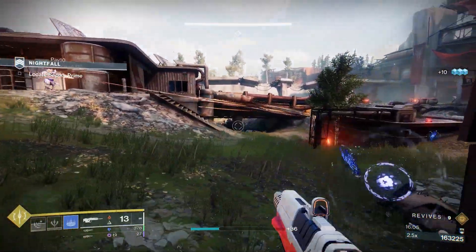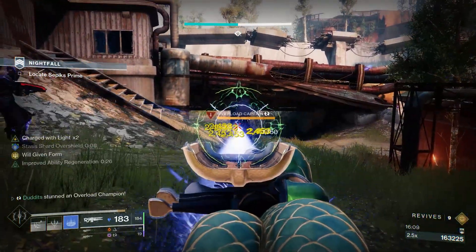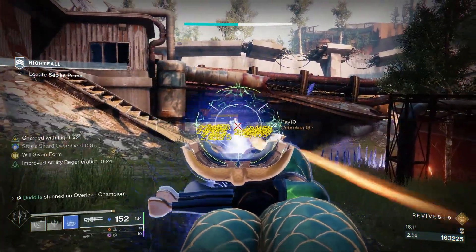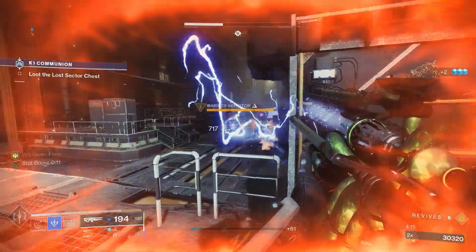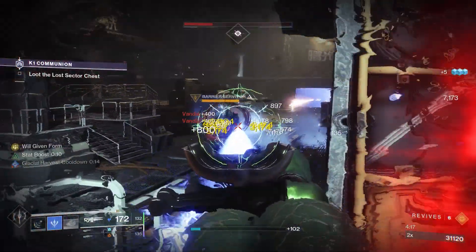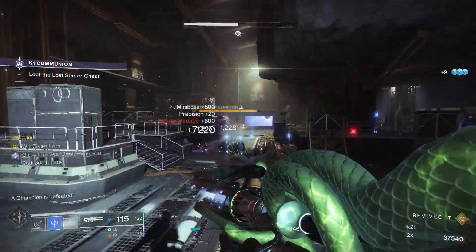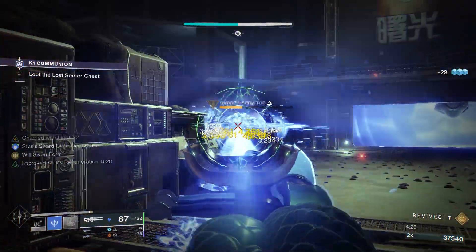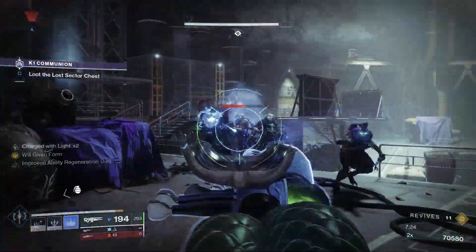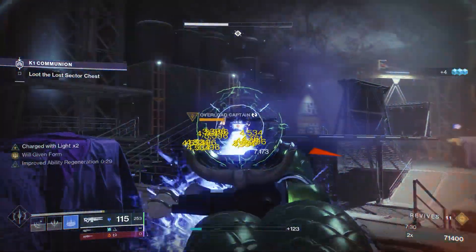Today I've got the number one Aegis Scepter build. I've seen a couple of videos of this over the last couple of seasons, but this build is by far the best. We're going to get loads of extra damage, take care of champions without mods, add control galore, and get a humongous damage increase featuring Font of Might, High Energy Fire, and the exotic Mantle of Battle Harmony on the Warlock, running Ice Flare Bolts to freeze everything in sight.